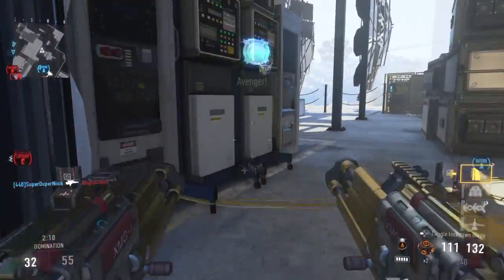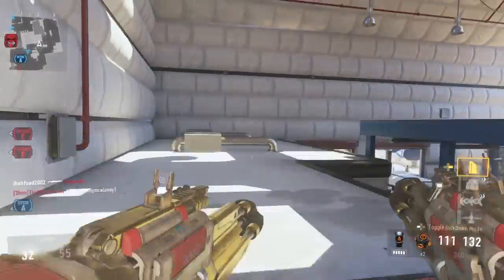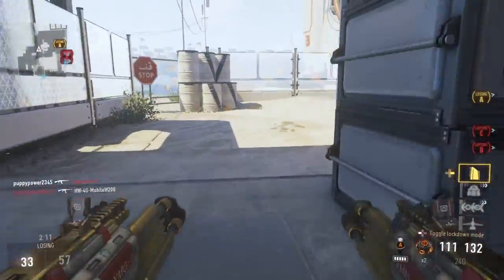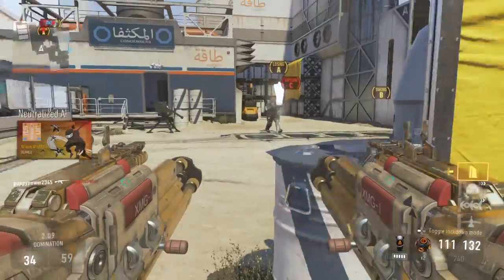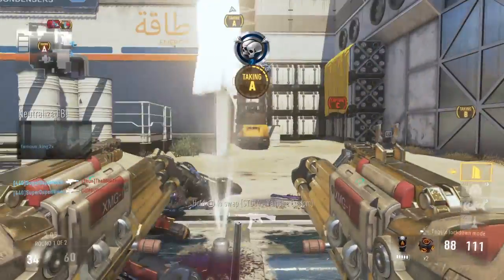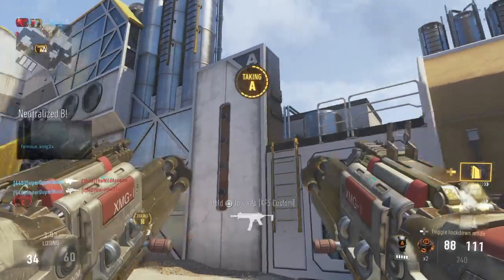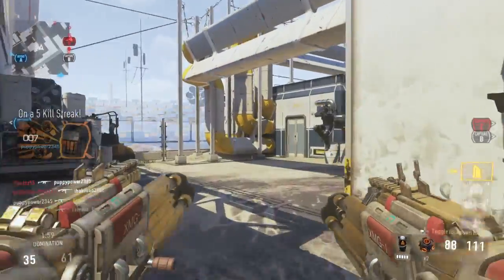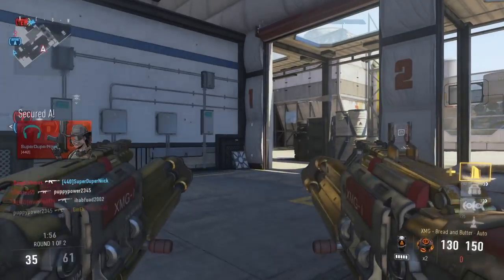Another thing about these akimbo weapons is that you can't go prone with them, so you have to work with what you've got. The lowest stance is crouch. It also increases spread a bit.